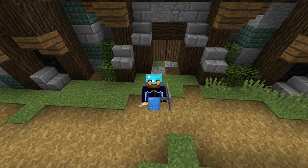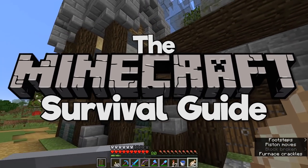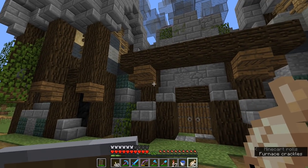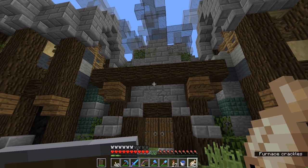Hello everyone, my name is Pixlriffs and welcome back to the Minecraft Survival Guide. I hope you guys are having a good day. We're starting out today's episode in front of the blacksmith, which I have decided in this kind of ongoing story of the world that I'm creating here, is going to be owned by a man named Vulcan.